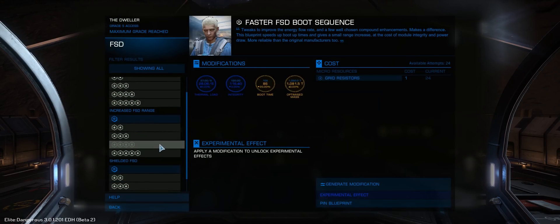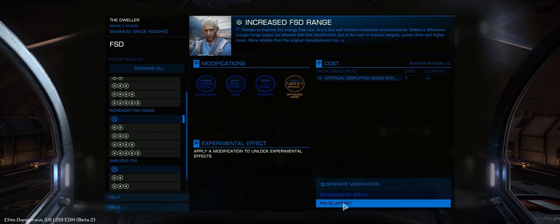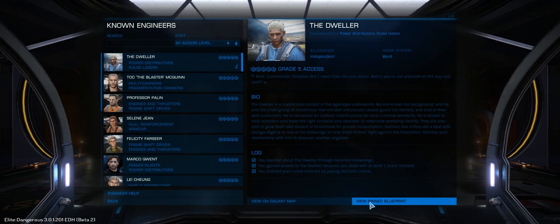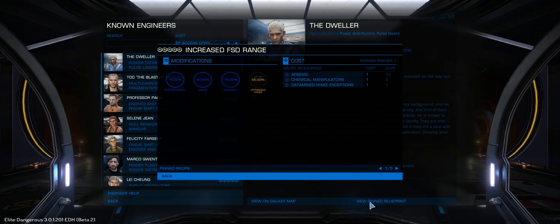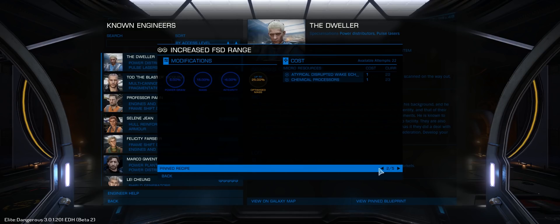This is a brand new 5A module, so it's got absolutely no upgrade on it, and first we'll take a look at pinning the blueprint. You can access this from the engineer's menu on the side panel of your ship, and you can see that the dweller now has a little pinned icon there, and we can scroll through all the grades of this particular upgrade. This serves as a good reminder for what materials you need for each upgrade, and we can use the pinned blueprint to craft this upgrade from any outfitting screen anywhere in the galaxy.